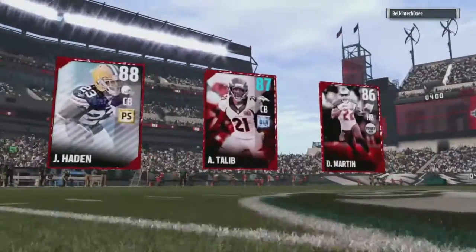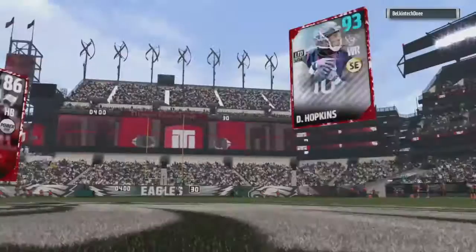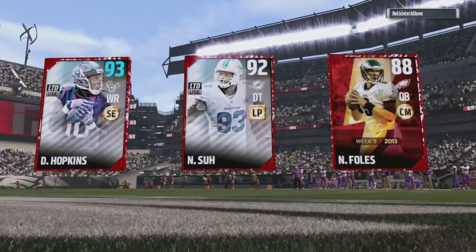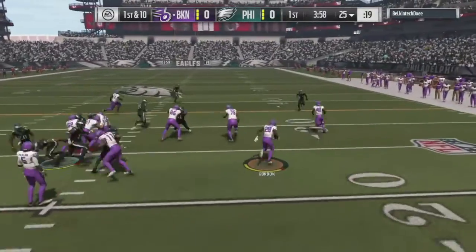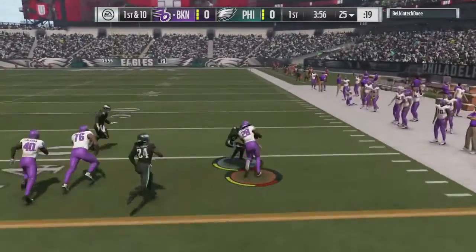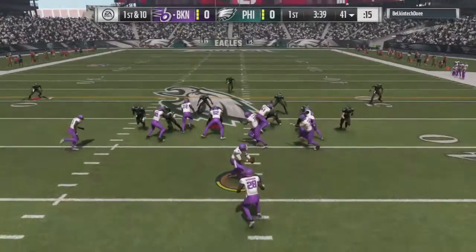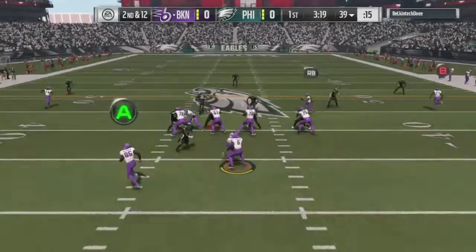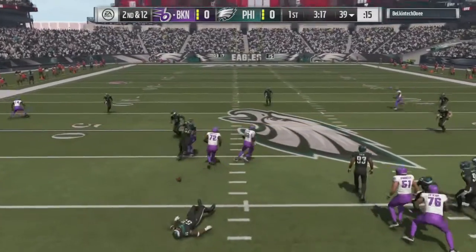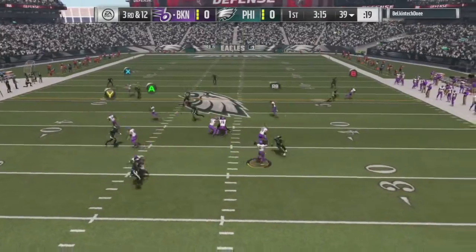Hey guys, that MuttGamer back here for another video. Welcome back. This is our first game with our really crappy overall team. And as you can see, they showed that we have three elite players — we don't have three elite players. That's an EA glitch that always happens for some reason. As you guys saw in our last video, our actual team in the Ultramark episode, we have our best players like an 84, 83 overall.